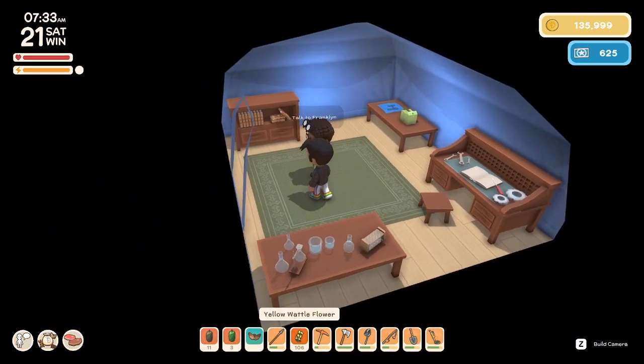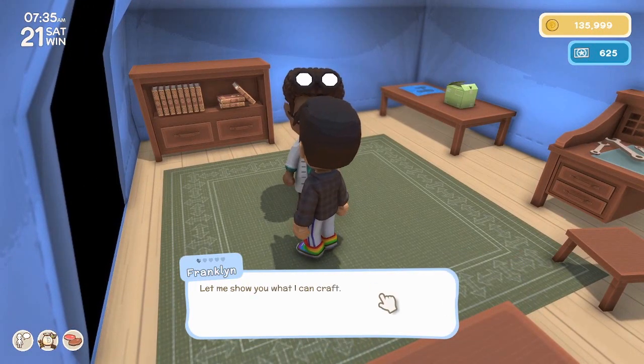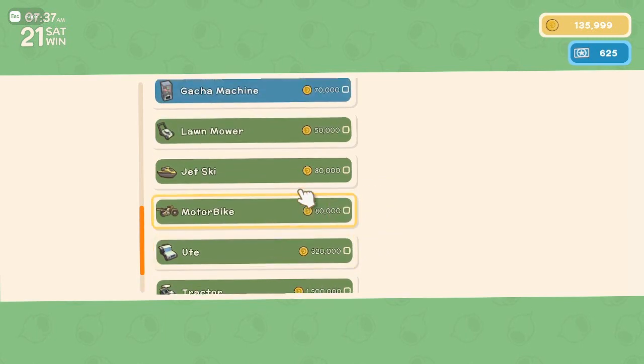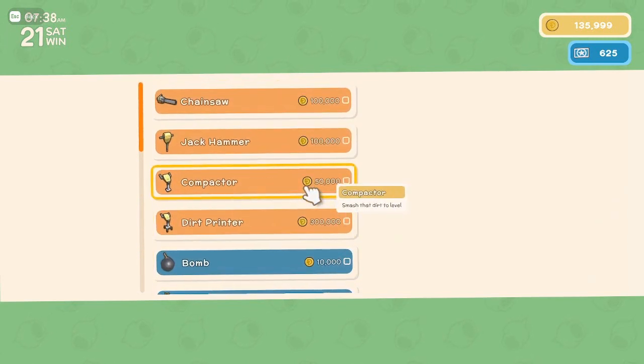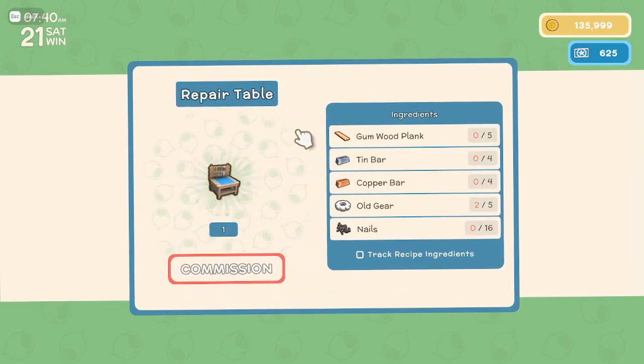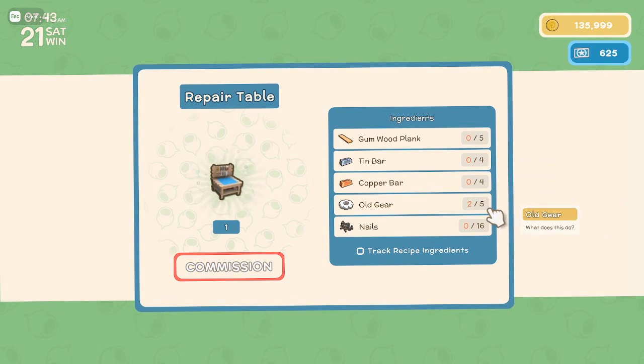Why do you need a repair table? Hello Franklin, could you make me something? Let's see — how about a repair table? A repair table costs $60,000, five gumwood planks, four tenths of copper, old gears and nails. Okay, plus $60,000 I think it was.